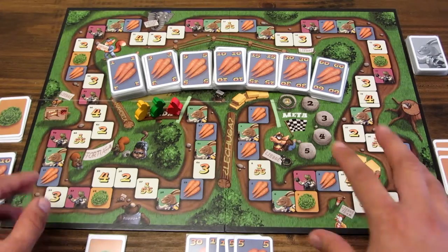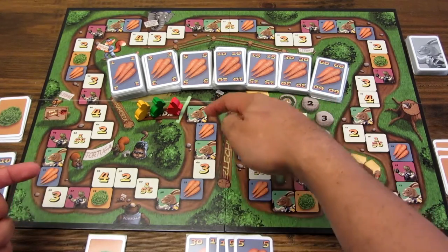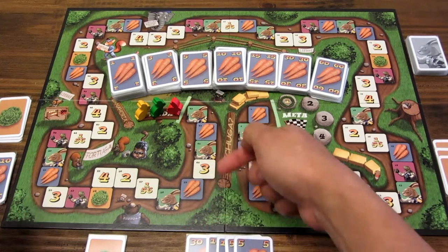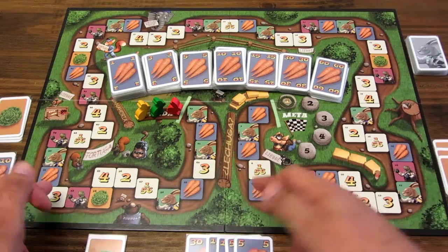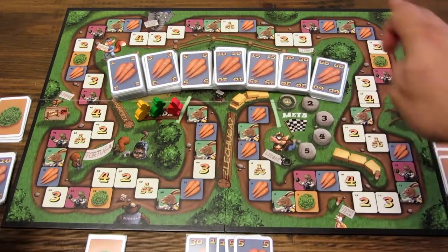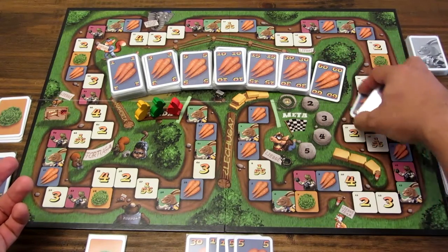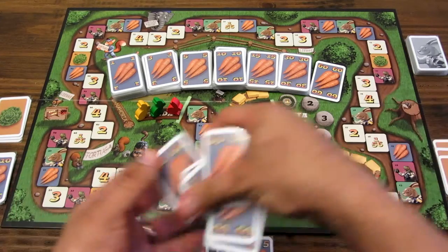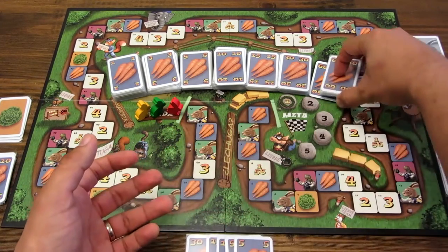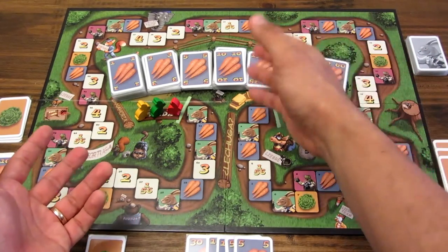Ya tenemos todo dispuesto para nuestra partida de la Liebre y la Tortuga. Para describir el tablero, cuenta con 63 casillas con diferentes dibujos que nos indica cuál es el efecto de las casillas. Hay un punto de salida, todo el recorrido va por aquí alrededor y hay un punto de llegada. También hay un espacio para poner las zanahorias, que son nuestros recursos, que son estas cartas. Vienen 111 cartas, y están dispuestas aquí de este modo, con un espacio para poner las cartas.